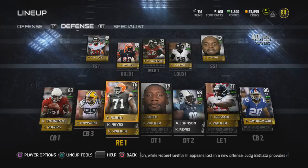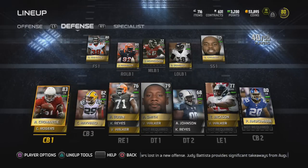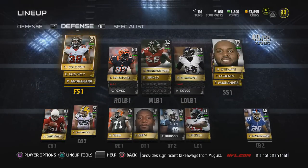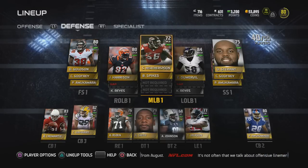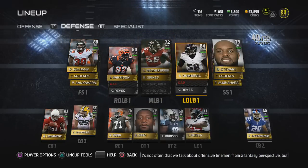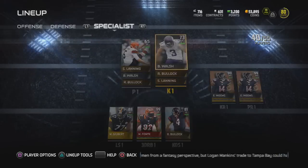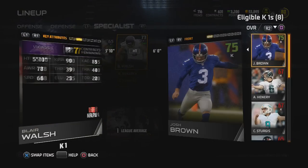We have Deshaun Golson, Antonio Cromartie, and Prince Amukamara. Now Prince Amukamara actually isn't my best cornerback — he's my second best — but I like his attributes the best, and it's attributes over rating all day. We also have James Harrison, Sean Witherspoon — Witherspoon isn't my best middle linebacker but we're going to start him — and Dumervil, who has like a 96 finesse move, so we're going to see what he can do.